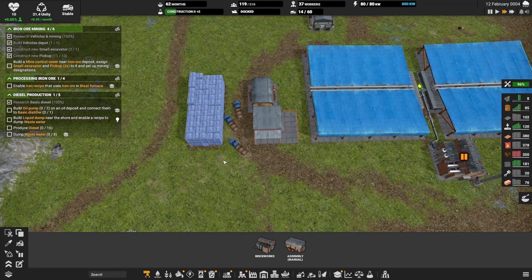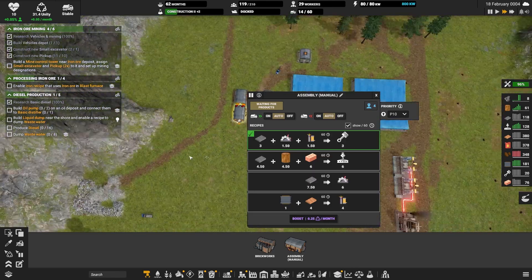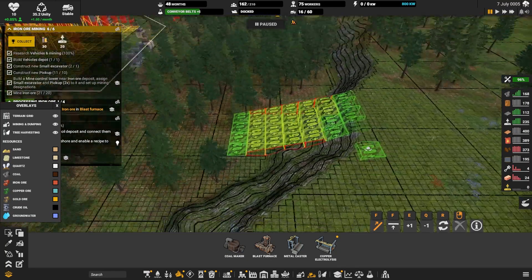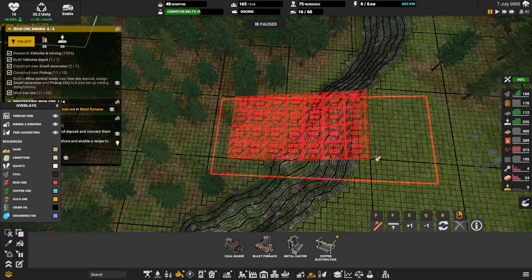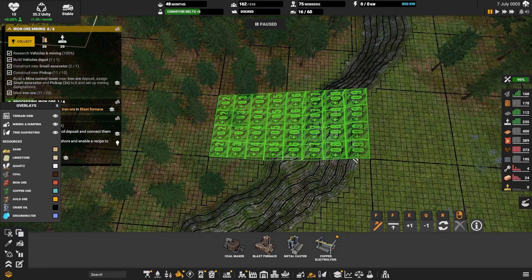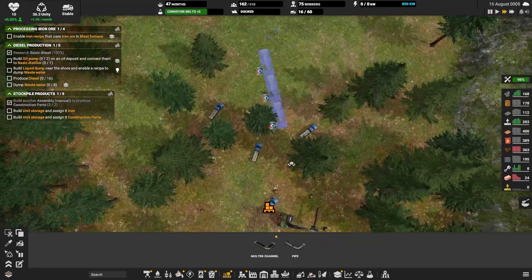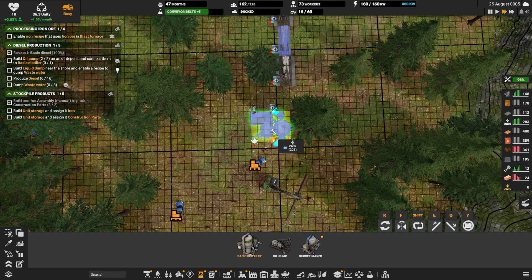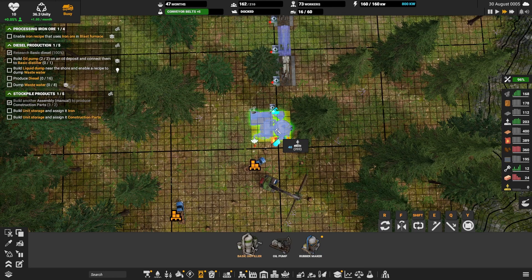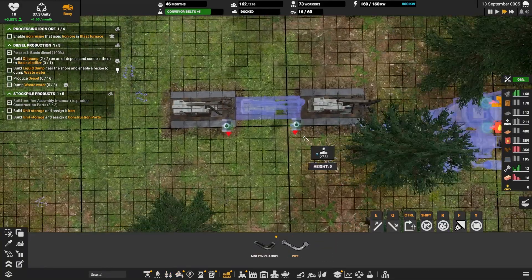For successful continuation I needed not only more workers but also more vehicles, so I built a very basic temporary production of vehicle parts. I also designated a new ramp to reach an upper platform where I could get more building area and an underground freshwater deposit. The next major threat to the colony was a shortage of diesel, because without diesel vehicles cannot work, and without vehicles everything stops — my citizens will die and I will lose the game. So first I cleared the forest and then started building a basic oil distillery setup.